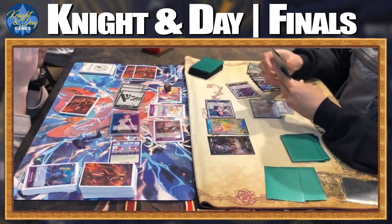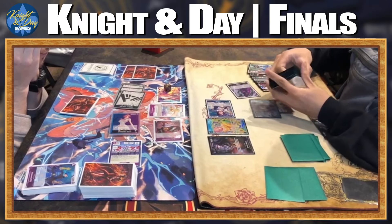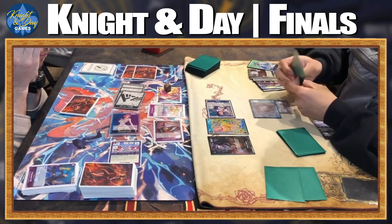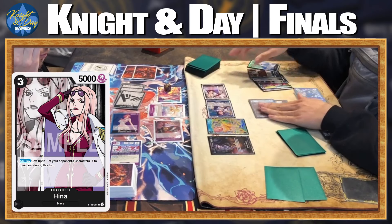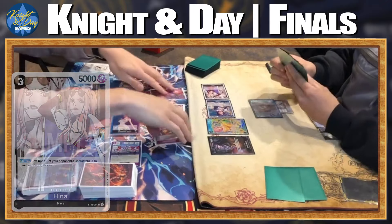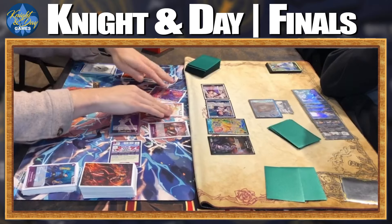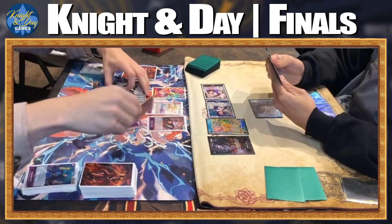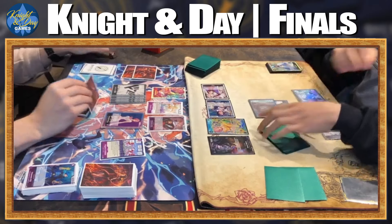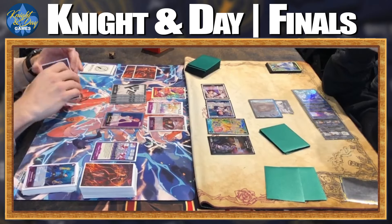Depending on what you grab with Toshigi, it can affect what you want to grab with Rebecca. Thinking about one specific card that could be played off of the Rebecca effect right after the Toshigi look-at-top-five is fulfilled. Going to opt for a 2K counter Virgo and bottom-deck the rest. Using the Rebecca effect to grab a Hina and playing the Hina down — really just trying to fill the board with bodies to compete next turn and pressure for game.